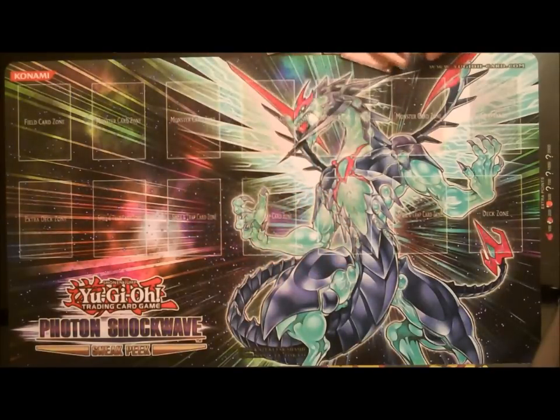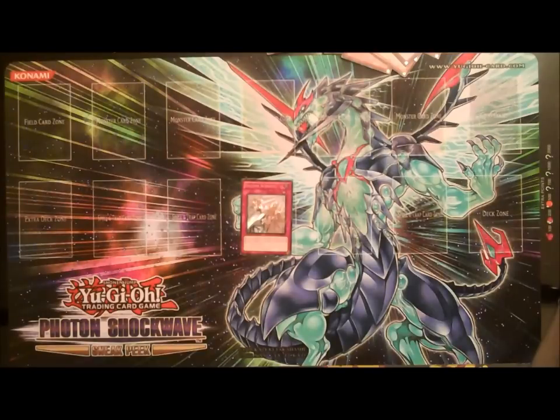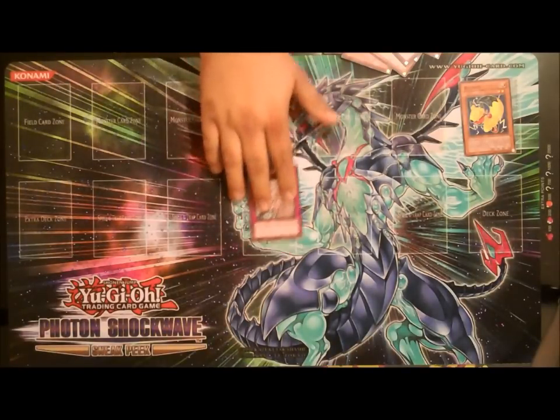One of the cards I was not able to get at the sneak peek was the new Watt Trap card — it's called Watt Cancel. I'm gonna use Solemn Warning to describe what the card does. Instead of paying 2,000 life points to negate the summon, you just discard one Watt Monster from your hand to the graveyard to negate the normal summon or special summon of one of your opponent's monsters. It's also a counter trap, so it's like the Watt's own Solemn Warning without the life point payment.